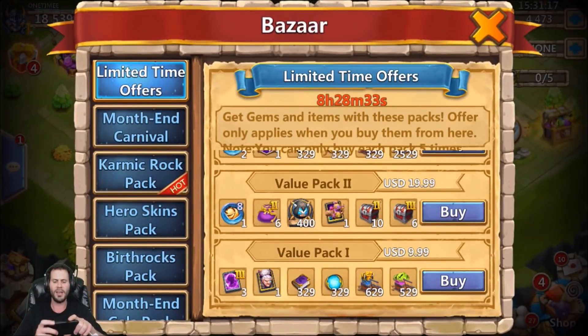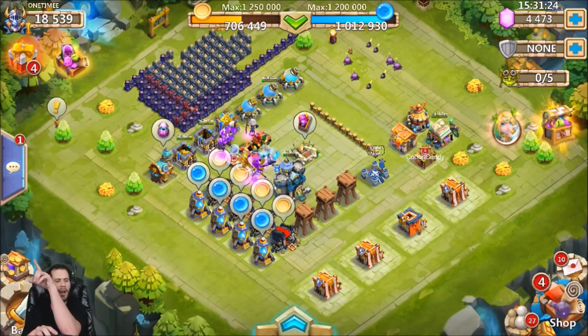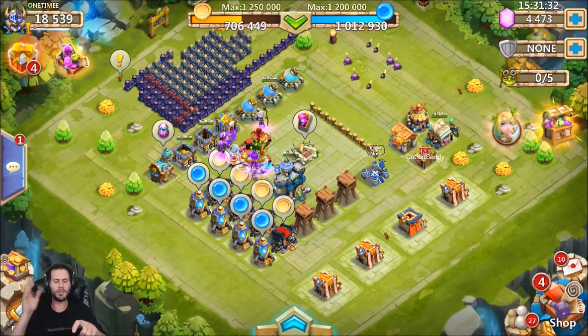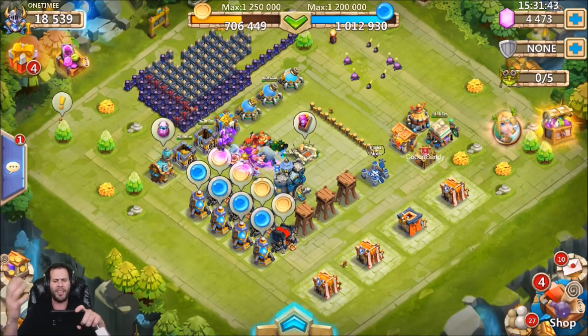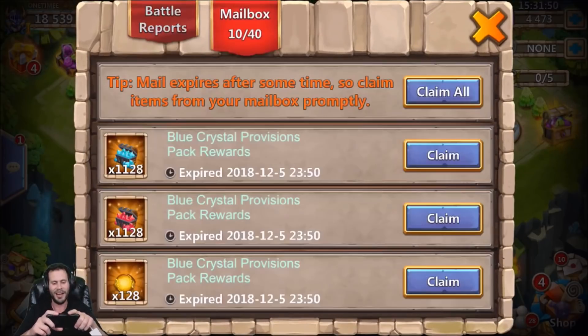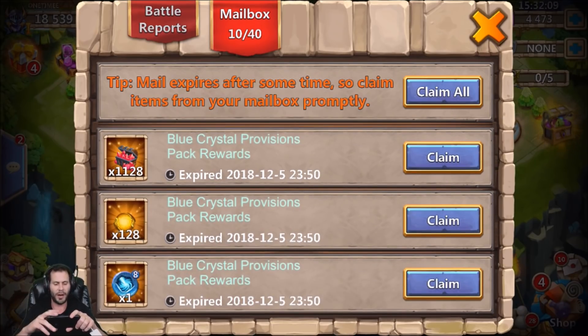I didn't only buy that $9 pack. There was another $9 pack — it's that little merchant pop-up that shows up randomly. I don't know why they don't just add it to the bazaar. If I ever buy that pop-up on my free-to-play account I'm going to be mad because IGG just forces it in your face. But it popped up today and I bought it. The reason why is the rewards: it came with 1,000 blue crystal, which is basically 100,000 blue, so I'm going to be able to inscribe all my heroes to 100. Plus the red crystals are going to come in handy for combining crests.